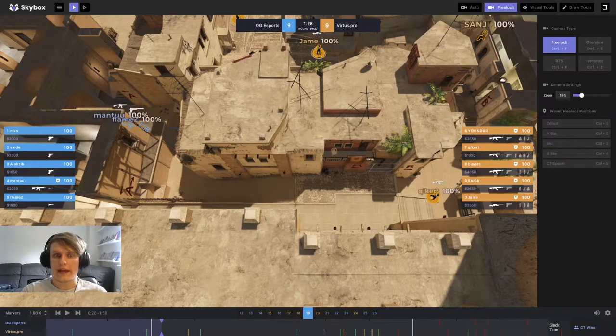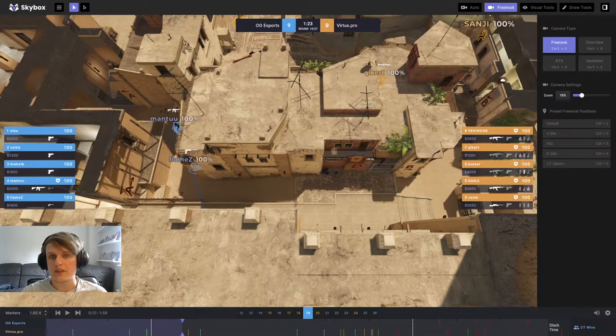While Virtus Pro take mid control, OG are pushing for info on A ramp. In a round where OG have such poor economy, the most important thing they need to do to win is create an imbalance somewhere on the map. If they just go for a standard 2-1-2 setup and play the round out normally like it was a gun round, they're most likely to lose — they have far less equipment than Virtus Pro. So instead, OG are trying to gather information to make some sort of play, whether that's pushing somewhere or stacking somewhere based on what they learn.